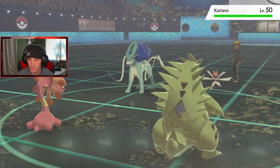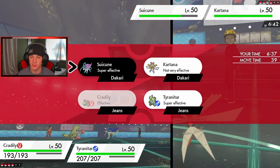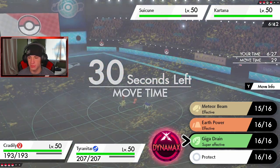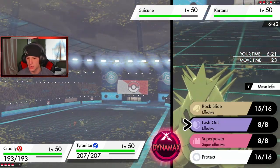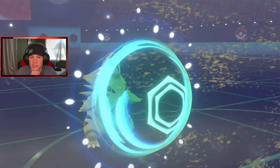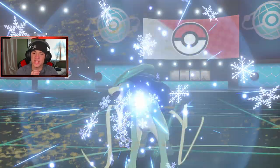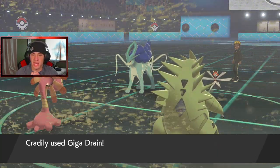He sends out Kartana — that's a scary mon. I think I Protect T-tar and go for Giga Drain. Kartana's going to be a beast; it'll probably drop a Leaf Blade. I'd love to Meteor Beam again but I think Giga Drain needs to play here. I think we just Protect T-tar and start wasting out Tailwind turns. He's going to go for a Leaf Blade or Sacred Sword on T-tar, trying to get the KO and Beast Boost up. Giga Drain should be able to come out and pick up the KO, regenerating Cradily's health.